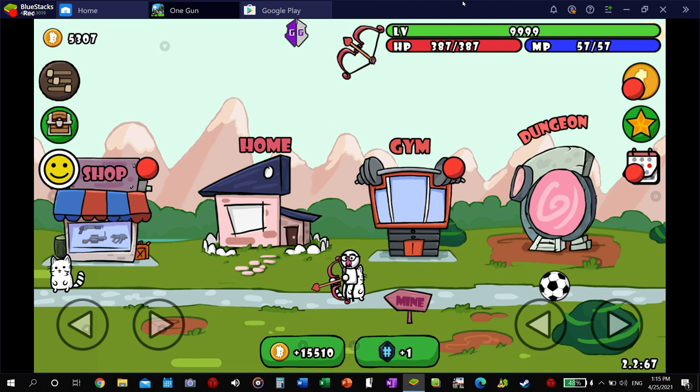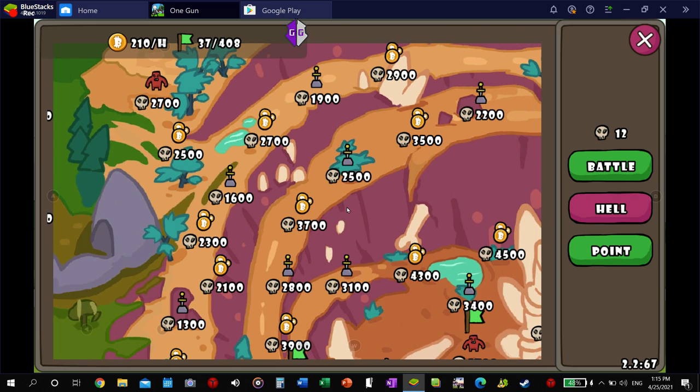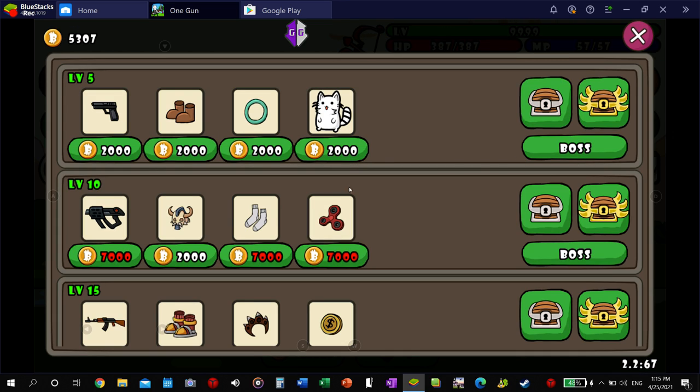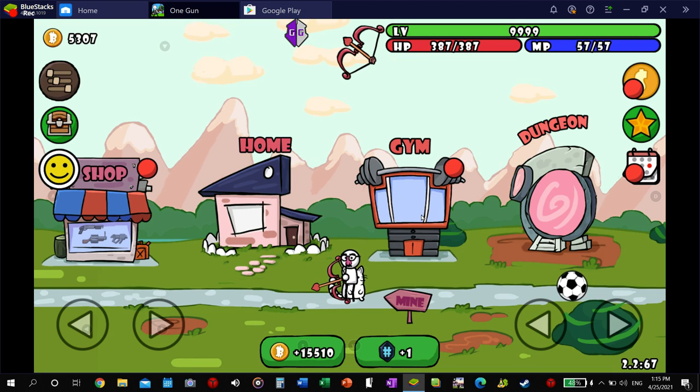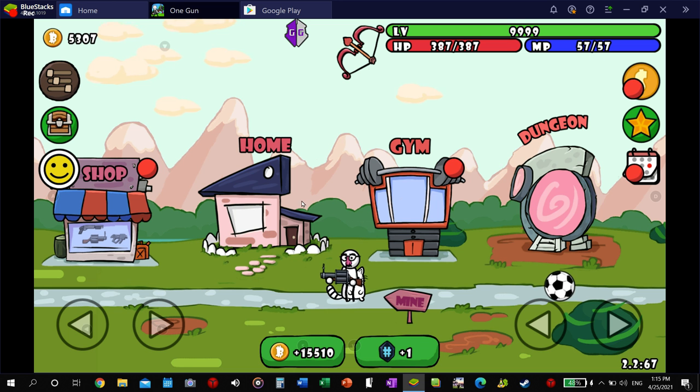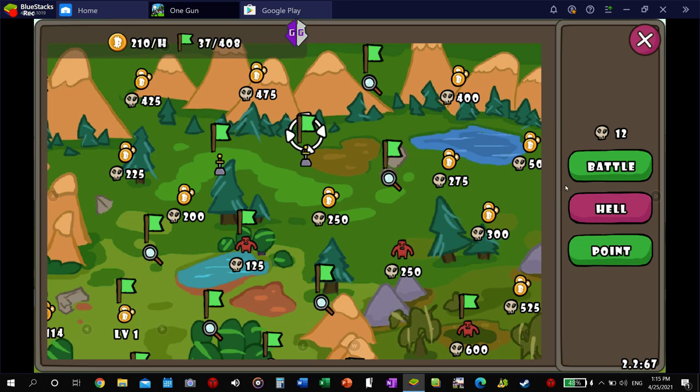So we hacked the MP, we hacked the HP, we hacked the unlimited ammo. With all that, you could get unlimited gold — you just go to a high level. I haven't figured out a way to hack the gold shop or hack the gold; it's just going to take too long. You'll have to hack for each type of weapon — do the same process for each type of weapon to get unlimited ammo.